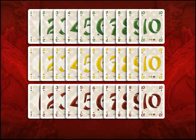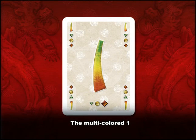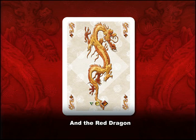The remaining 4 cards are unique special cards. They are a multicolored one — the strongest of all ones — a green and yellow Phoenix that when played together form the strongest pair of the game, and a red Dragon, the strongest single card of the game.